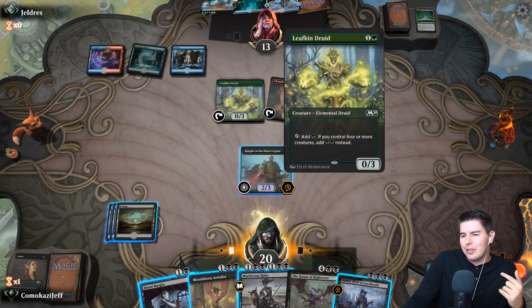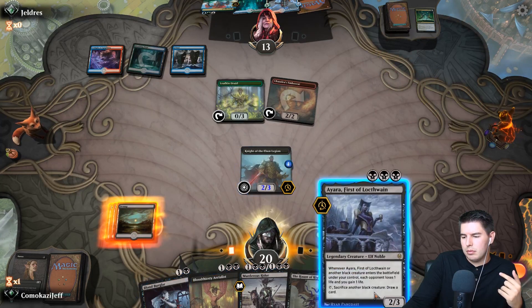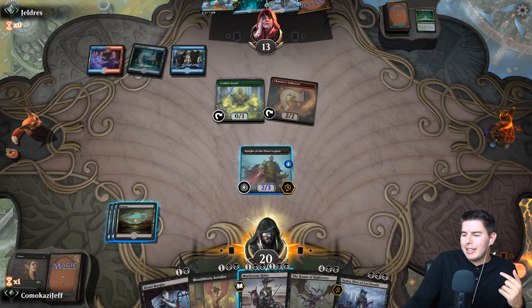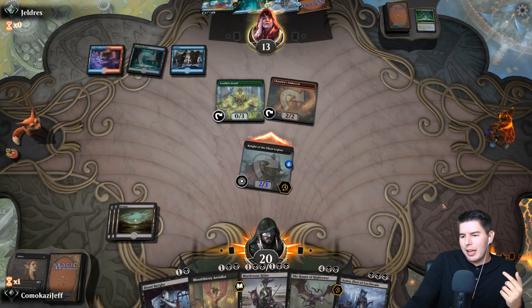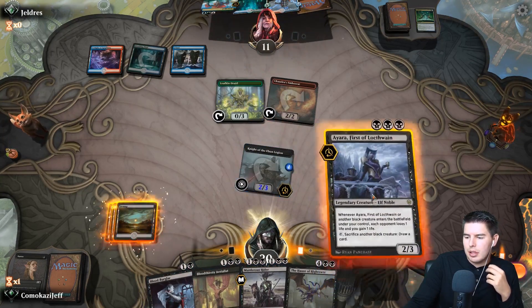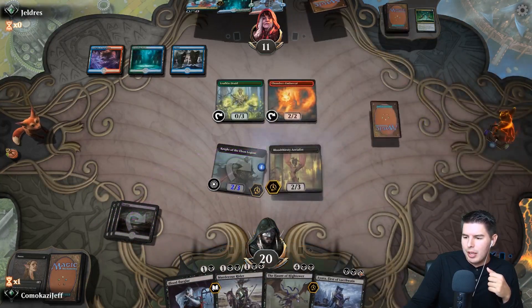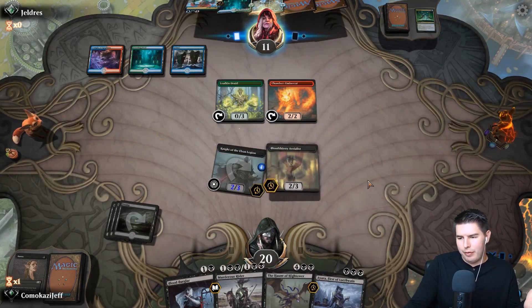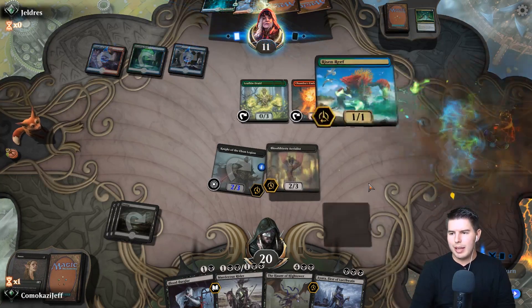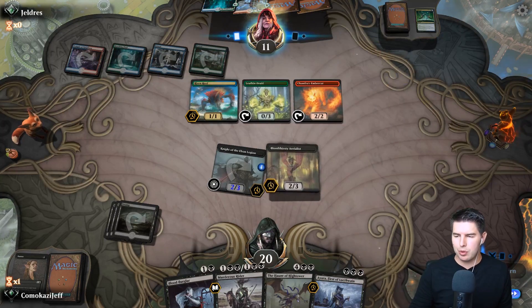I want to get down Ayara - if we get to swing in, it's pretty good. Let's play Bloodthirsty Aerialist, get a flyer in now and Ayara can come down and gain life right away. Then we can start going through in the air. Opponent plays Risen Reef and gets to play something else - maybe they're going for multiple triggers on the same turn.